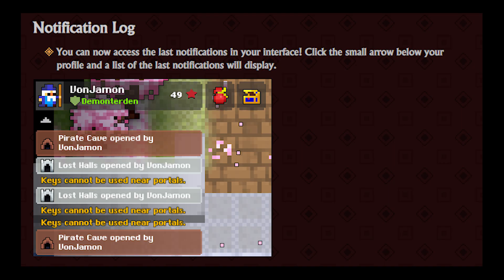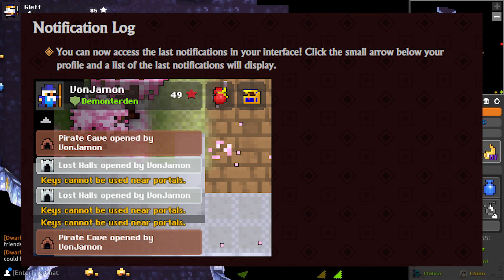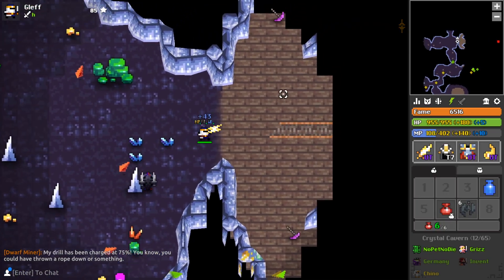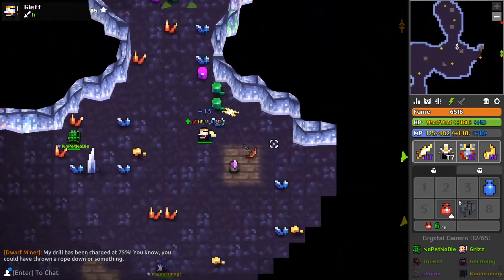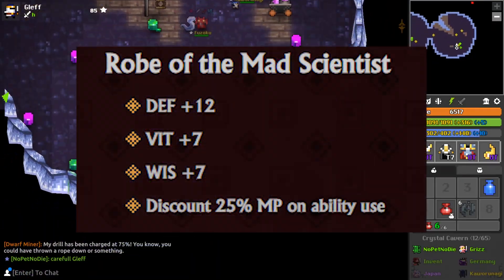We have the notification log — you can now access the last notifications in your interface. Click the small arrow below your profile and a list of the last notifications will display. I really like this change. It means you can scroll up the notifications like you can scroll up in the chat, so if you missed something — like if you were focused on dodging in Oryx and people died — you can check later who died and what grave they had or what key someone popped.